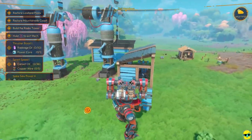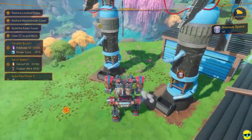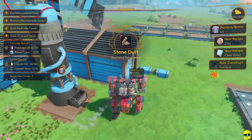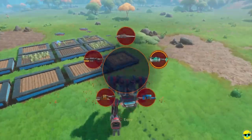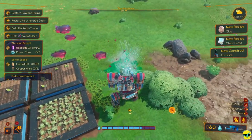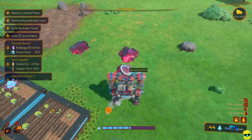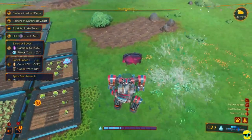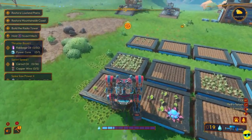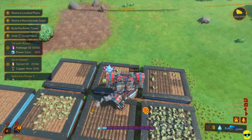Alright, so let's get rid of these. I just decided to make a bunch more noxious spores. As far as I know, there is no use for the pods themselves, so you always want to have them turned into spore. Now we just need to do regular farming, which we don't have enough water for, but we can pretend.